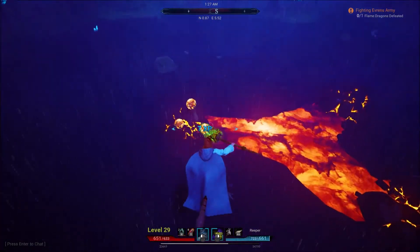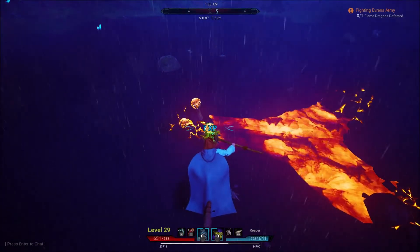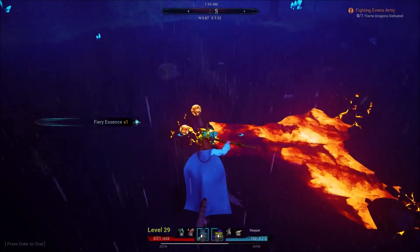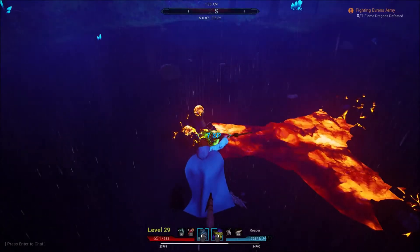I usually fly in with my dragon or my bird, hop off, hit the broom, he stays there, and yeah, we just grab our flame essence. It's the easiest place that I've found.